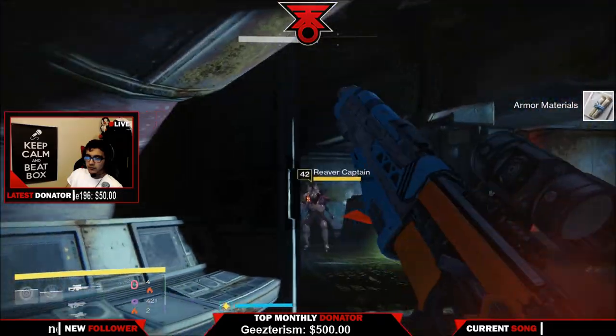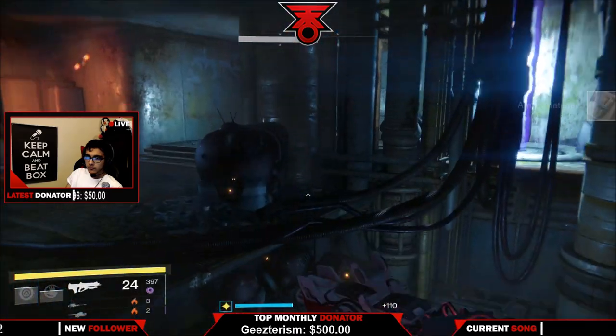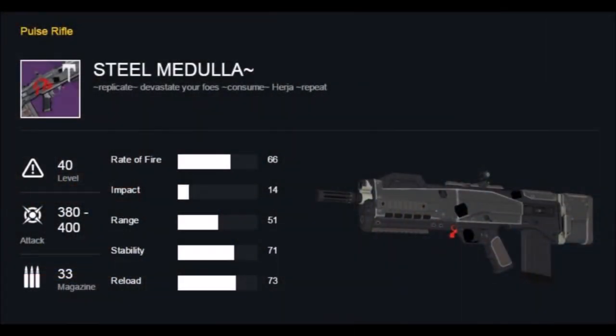Let's go ahead and talk about the Steel Medulla. The legendary version is pretty dope, as you guys can see on your screen. The rate of fire is 66, the impact is 14, the range is 51, stability 71, and reload is 73. What makes this weapon so good is the high rate of fire. The impact is going to be very good, especially with that void damage and any sort of void burn. The range is not bad, and the stability and reload are fantastic. There are 33 bullets in the magazine, and the attack goes all the way up to 400 light.